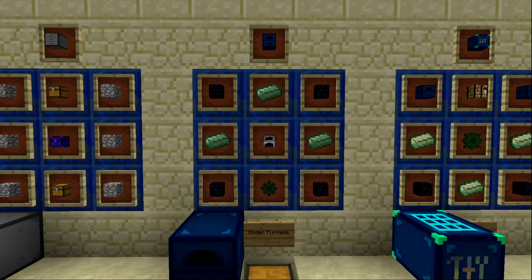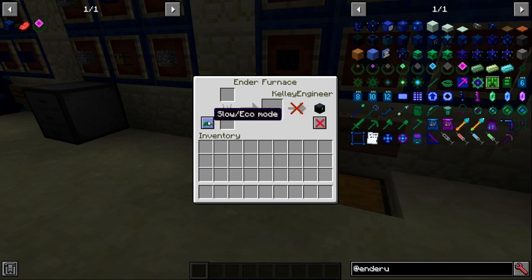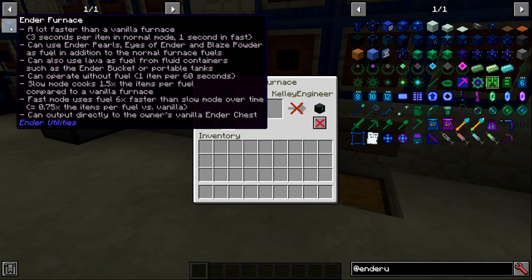The first item I want to go over isn't technically a storage block, but it heavily interacts with storage blocks, which is why I wanted to go over it in this episode. That is the Ender Furnace, made with four pieces of obsidian, three basic ender alloy, one furnace, and an inactive basic ender core. Inside its GUI it has two different modes: a slow eco mode which is its default, and a fast mode.